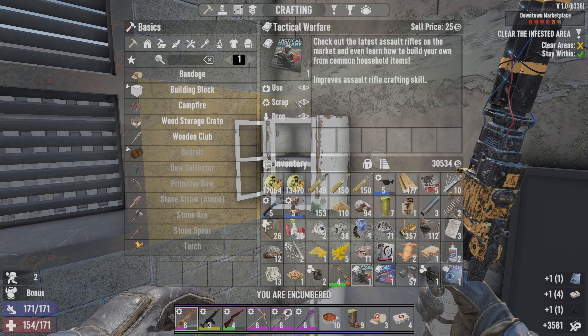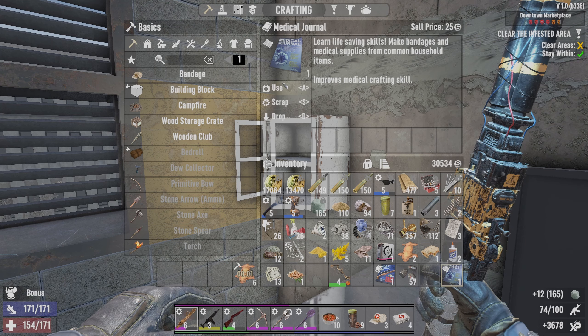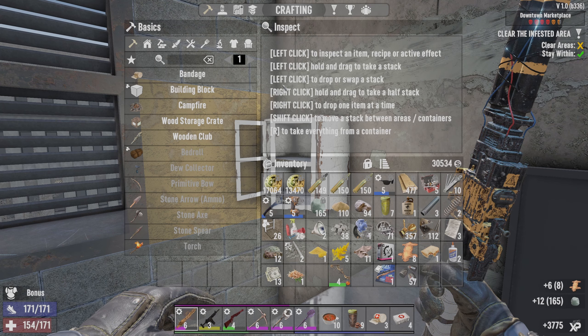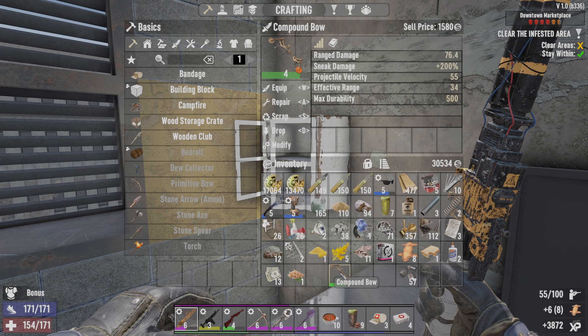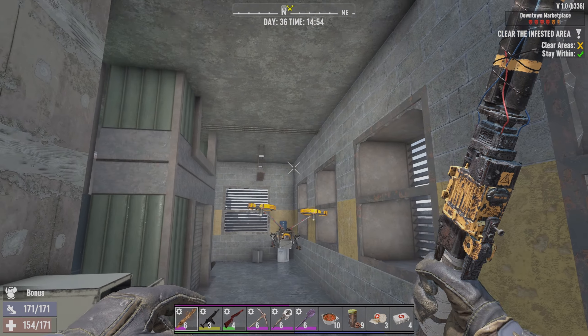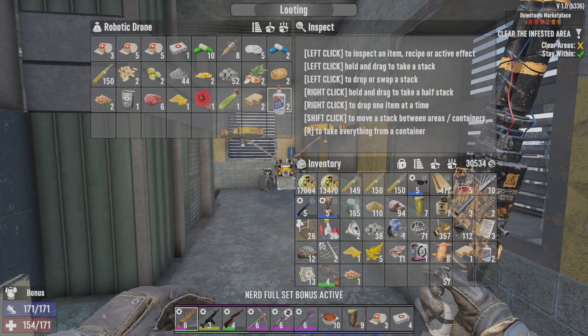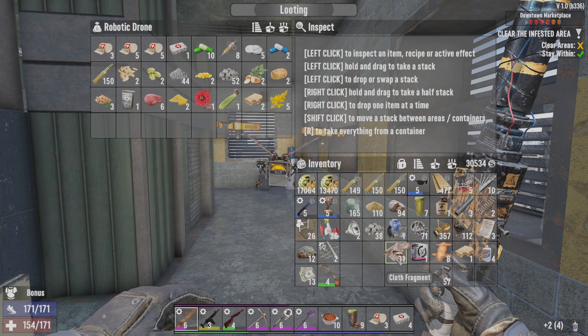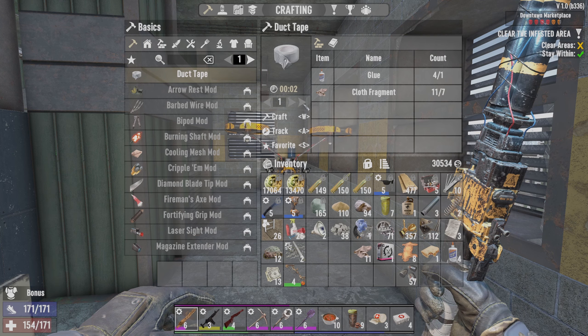Okay let's have a look at what we've got. We've got Tactical Warfare - we're scraping those plants, scraping the chairs, reading all these books. The compound bow I think I'm just going to bring over to sell. We're actually going to take the glue out and turn it into duct tape. And in the meantime I can put the rest of the stuff here. I can only make one because of the cloth.